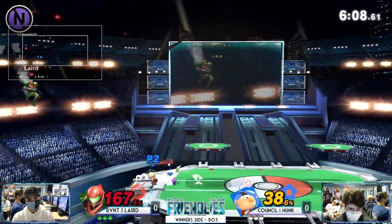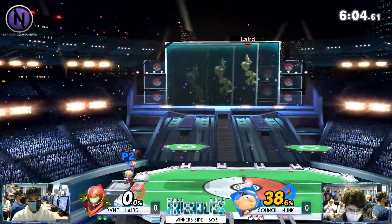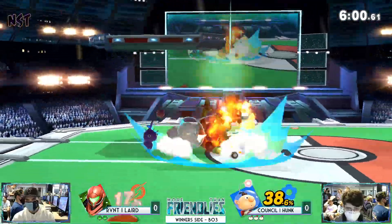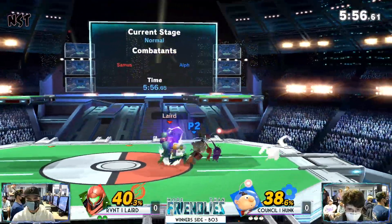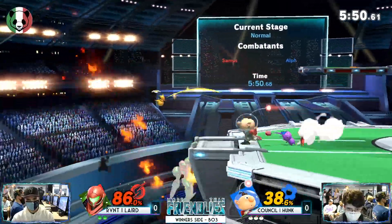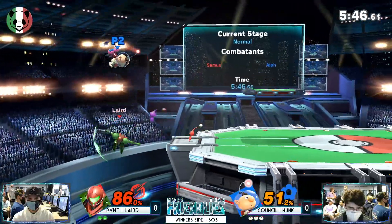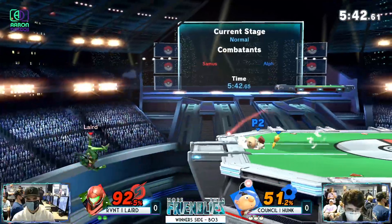Nice down air. These edge guards are kind of nutty, especially against a Samus. Over 150%, your invincibility edges a little bit slower. The down throw combos? He's coming, throwing out some Pikmin. That's going to be some good damage right here — 73 at the start of the stock. Not looking good for Laird. Laird needs to find some footing here. He's trying to do some sort of edge guard, but Olimar just recovers high and doesn't even care about it.